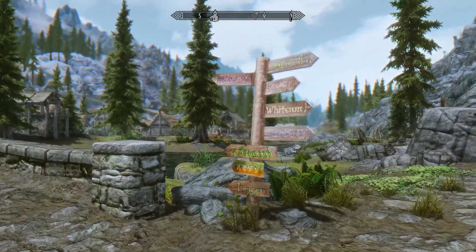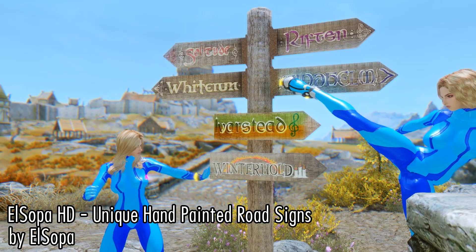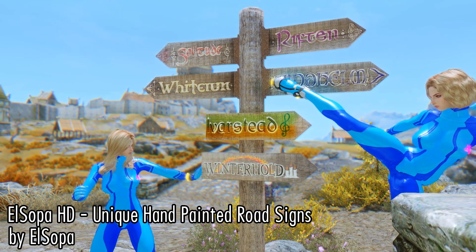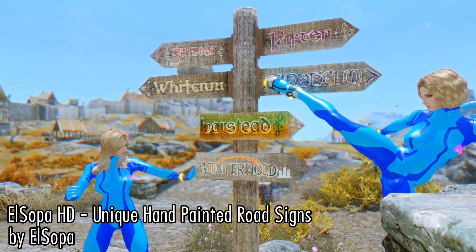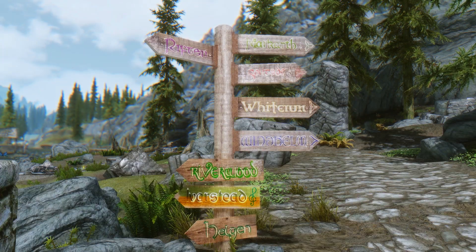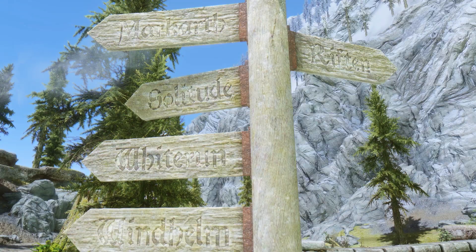Okie dokie, now right here we have this very eye-catching sign. So where can we go to find some food? Well, right here we have the El Sopa HD unique hand-painted road signs by El Sopa, and these are road signs that will definitely catch your attention. Right here we have some before and after footage, and the El Sopa road signs are definitely much more colorful, and each town and city has a unique design.